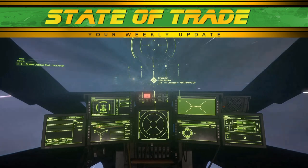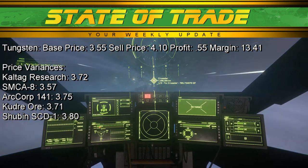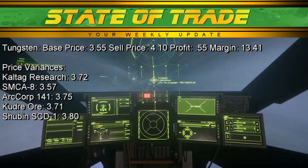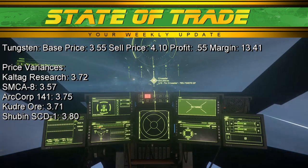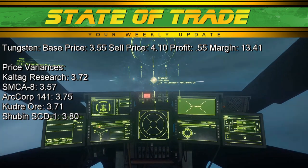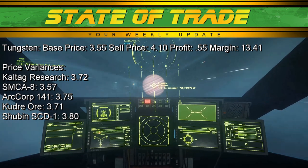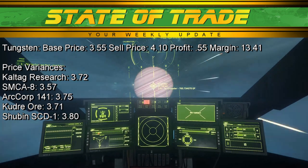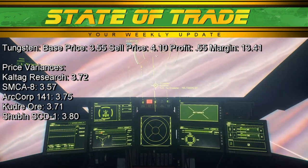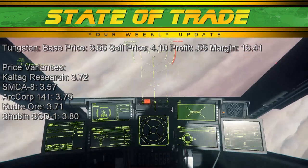Tungsten saw only minor price spikes throughout the week. Tungsten has a base price of 3.55 and sells for 4.06. The Microtech system sees Caltech Research on Calliope reaching 3.72, with SMCA8 reaching 3.57. In Crusader, ArcCorp 141 on Daymar sees a surge of 3.75, Kudra Ore sees 3.71, and Shuban SCD-1 sees the weekly high of 3.80. All Daymar locations experienced regular shortages. All outposts around ArcCorp and Hurston held to base prices throughout the week.